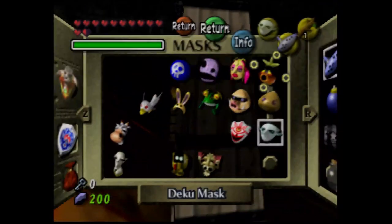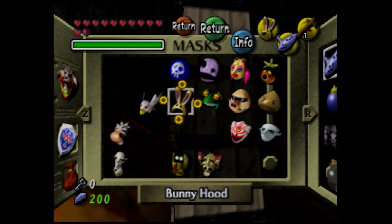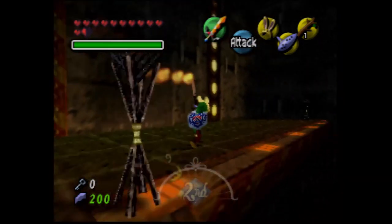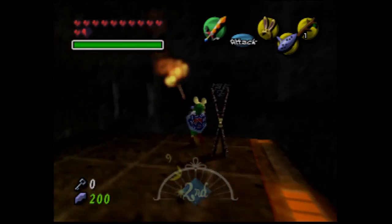What's going on, guys? Welcome back to some more Majora's Mask. In the last part, we did a couple of side quests and made it all the way to the Great Bay Temple. In this part, we're gonna do what we can in the Great Bay Temple.